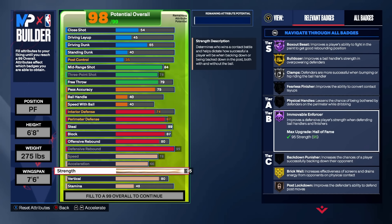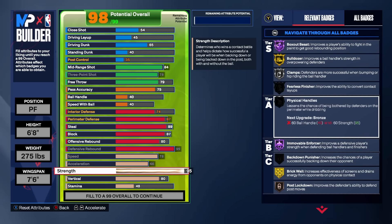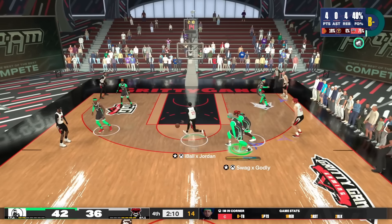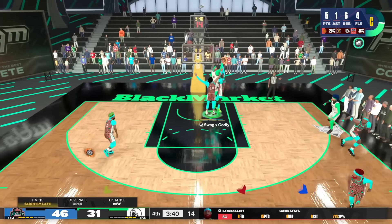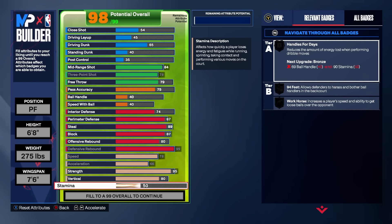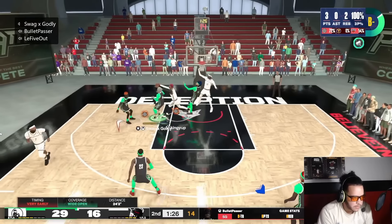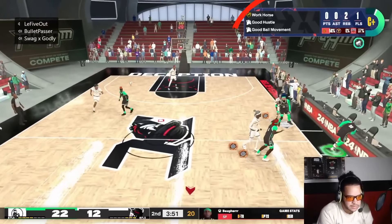I can't count how many times I've been out of position in the paint and still gotten a crazy bump animation that causes the offensive player to miss or turn the ball over. Going 95 strength was expensive — that's why we had to sacrifice things like dunk and some speed — but in my opinion it's worth it. For vertical, we went 80 to get that gold Chase Down. For stamina, we go 95 to get gold Workhorse, which helps with tracking down loose balls off long rebounds or pluck steals — it gives you more speed to chase down the ball.